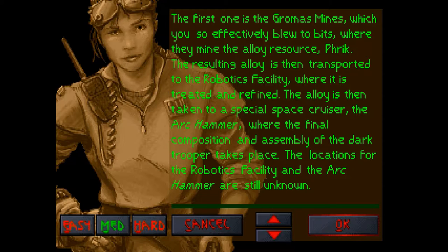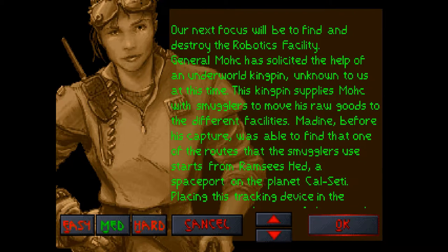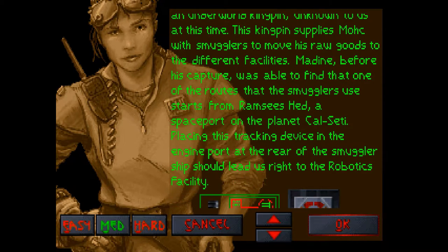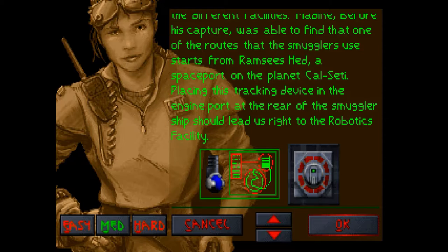The locations for the Robotics Facility and the Ark Hammer are still unknown. So here's our mission — our next focus will be to find and destroy the Robotics Facility. General Mok has solicited the help of an underworld kingpin, unknown to us at this time. This kingpin supplies Mok with smugglers to move his raw goods to the different facilities. Maydean, before his capture, was able to find that one of the routes the smugglers use starts from Ramsey's Head, a spaceport on the planet Calceti.